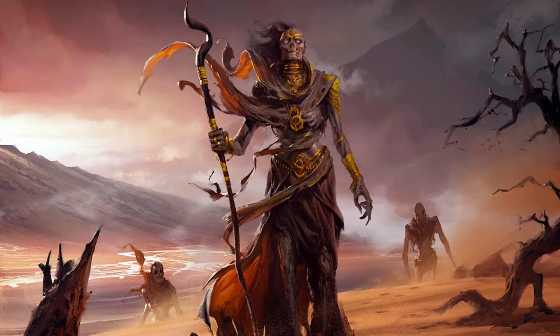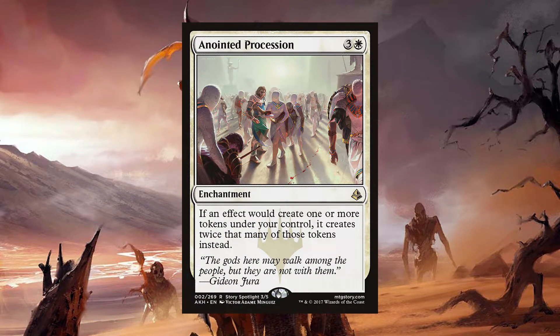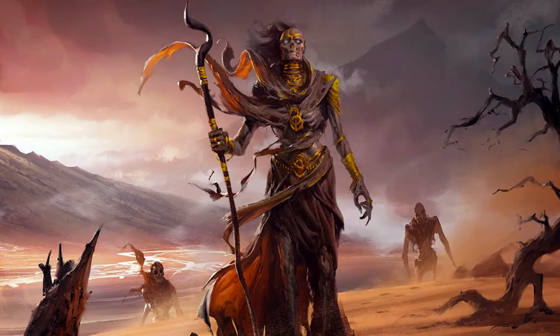Since we are now tapping into white instead of the traditional mono black or blue-black zombie shell, we now have access to things like Anointed Procession. For three and a white, you get an enchantment that says if an effect would create one or more tokens under your control, it creates twice that many tokens instead. This is the white version of Parallel Lives, and it will put a lot of work in for you in the deck. You swing with zombies, Verena triggers, and you get double the number of zombie tokens. Straightforward, powerful — you will make your Lich Queen raise the dead in rapid fashion.